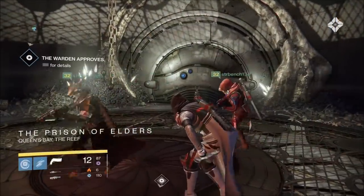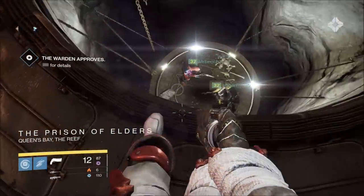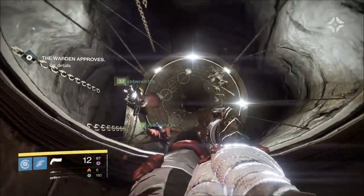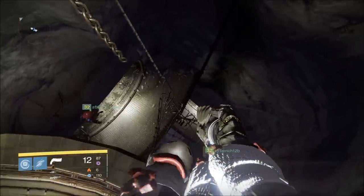Now when you complete the Prison of Elders, a hole opens up in the floor — a hole that leads to the Queen's crystal barrows, and it's here where you'll need your treasure key. Sadly I'm not allowed to show you beyond this point; you'll need to discover this for yourself on May 19th.